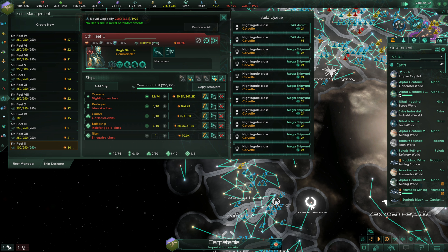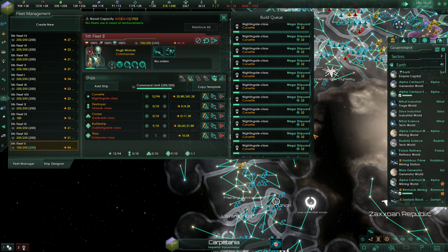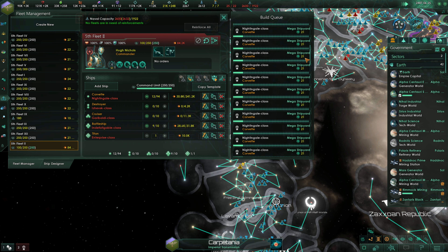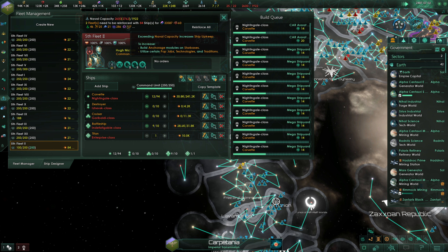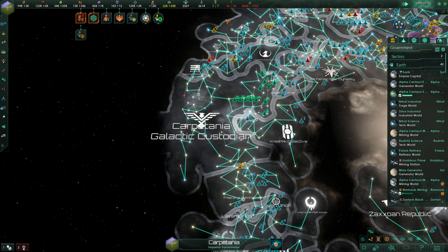We're going to get quite a lot of Corvettes queued up here — that looks perfect. That'll take a little bit to get all of this rebuilt, but that's fine. We can see that at this point we're going to need a fair amount more Corvettes. In total we need 707 additional minor artifacts to get our fleets rebuilt. That's not too bad — that number is definitely improving.